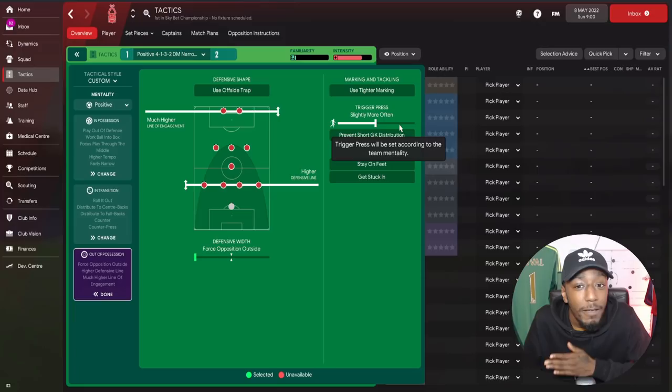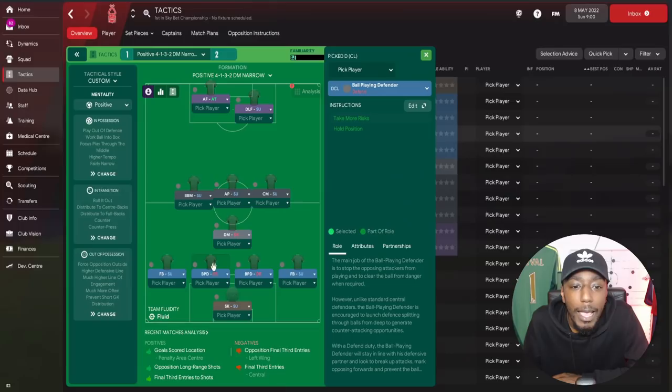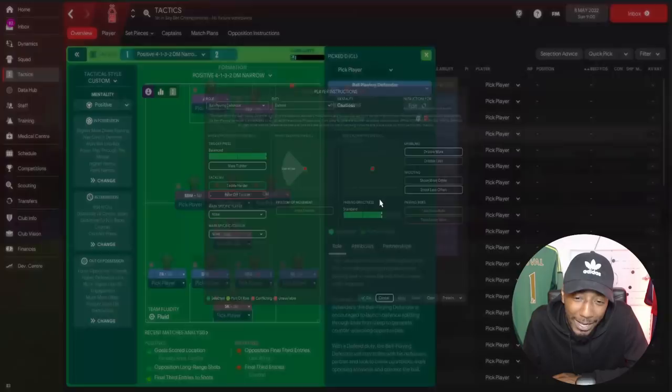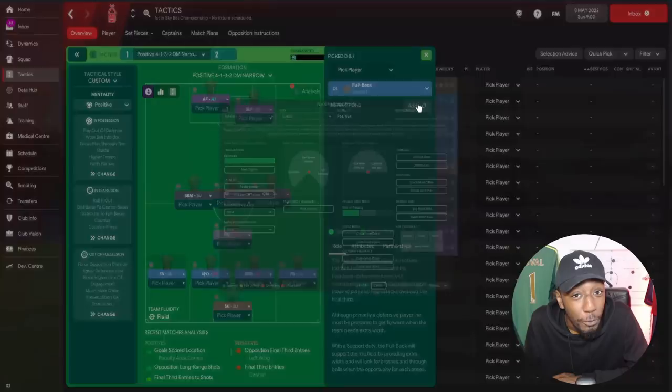Just because we're trying to replicate the key principles of Marcelo Gallardo — he presses really really high — that's exactly what we're going to do. So a higher defensive line, a much higher line of engagement, and the defensive width is also set to push opponents out wide, again replicating that Gallardo tactical principle. The trigger press is set to much more often, and we're also going to prevent short goalkeeper distribution. For the passing directness, we temporarily set it to slightly more direct in order to unlock the shorter passing instruction on individual players, then revert.